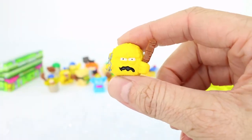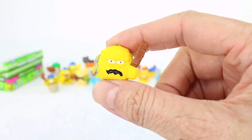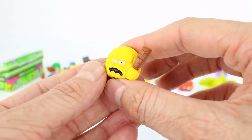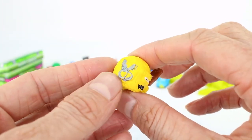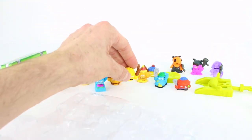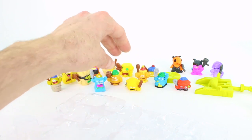Here we have our first grocery from the Hair Force category — this one's name is Major Hairball, and this is a common. This is a gross hairball, and it has a pair of scissors right here. All right everyone, we have opened up all of our visible groceries from our 10 packs.